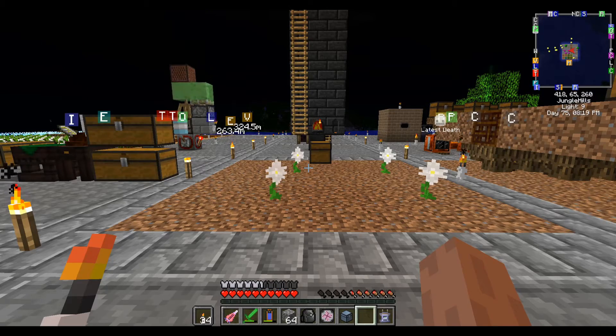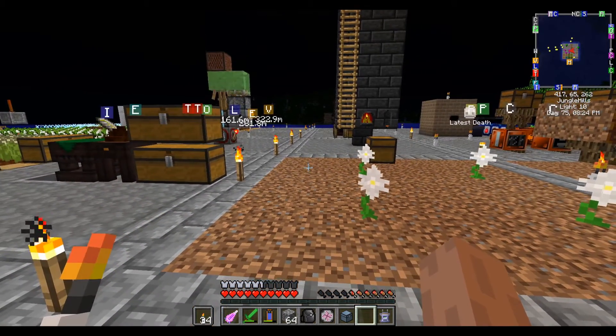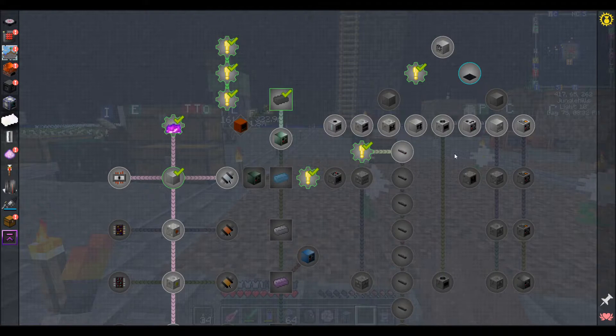Hello everyone, this is Jimmy and welcome to episode 7 of FTB Interactions. The name of today's game is Machines. We are now in the LV era, so it's time to make the LV machines.